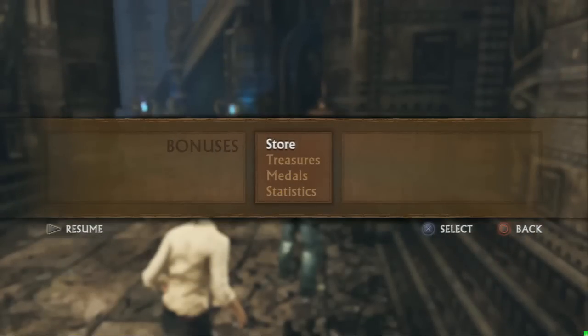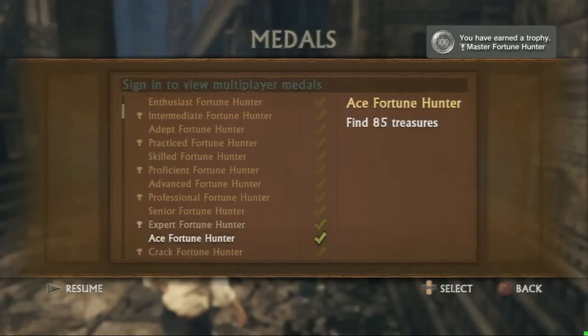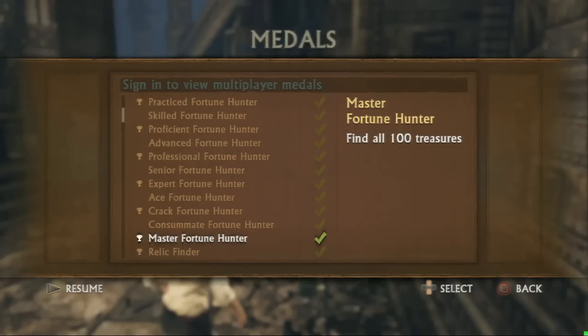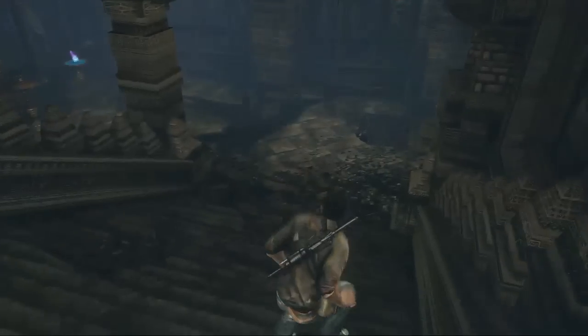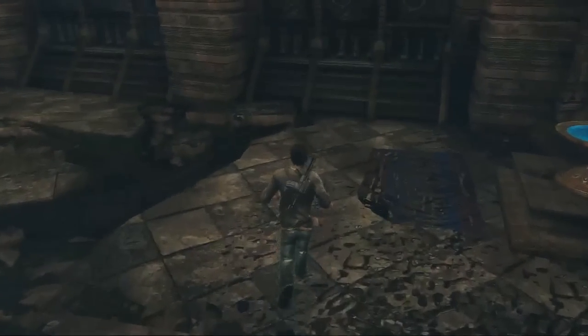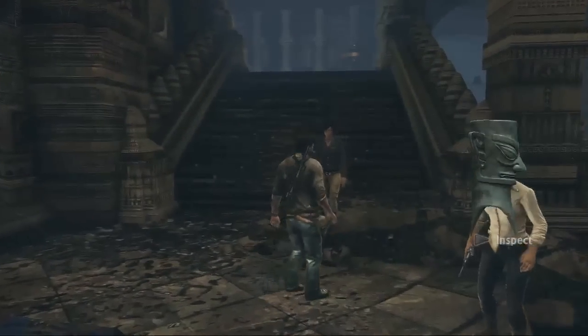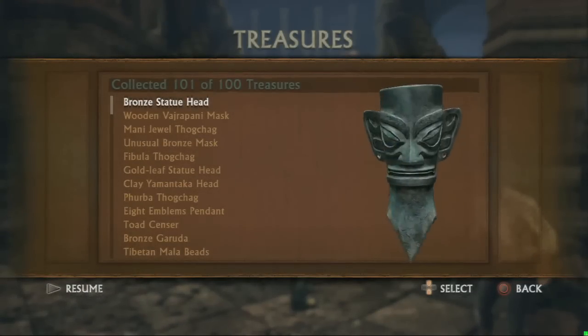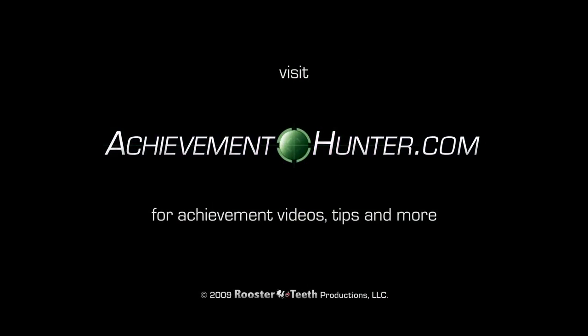And that's my hundredth treasure. So I get the Master Fortune Hunter trophy for collecting a hundred treasures. The strange relic counts as a treasure — that's why it thinks I have a hundred. There's actually one more treasure. When you get to the room where you see the tree off there in the distance, stop. If you go any further, the game's going to proceed with a cutscene. Just double back, and there's a treasure right here. This looks like the golden statue head from earlier, but now it's a bronze statue head. That's treasure number 101 — counting the strange relic, that's all hundred treasures. Thanks for watching everyone, bye-bye.